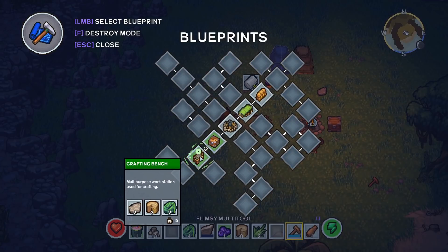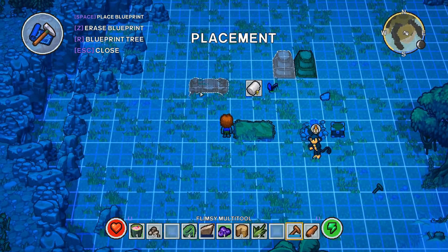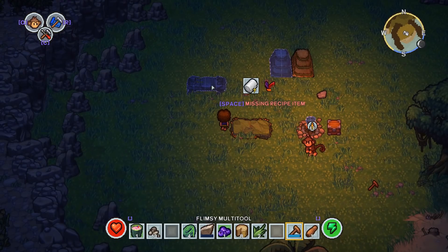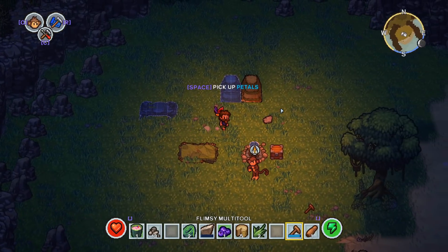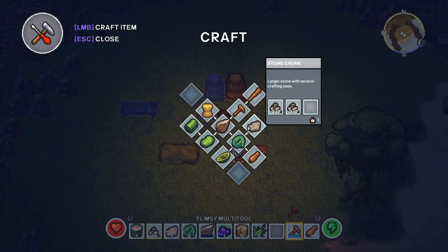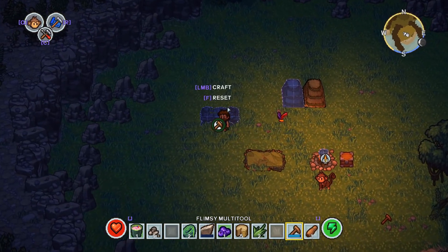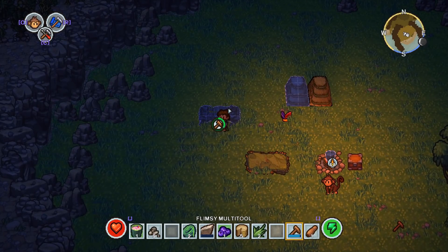Put the crafting bench right here, get out of this, and add everything in. This is why we needed the bigger stones - pick you up, make one more of these real quick, add it all and build. We're gonna have ourselves a crafting bench - heck yeah! It takes a minute to build apparently. Choose recipe - ooh, there's a whole lot more stuff. Flimsy axe, I'll make this one first - better than the little stone axe thing.